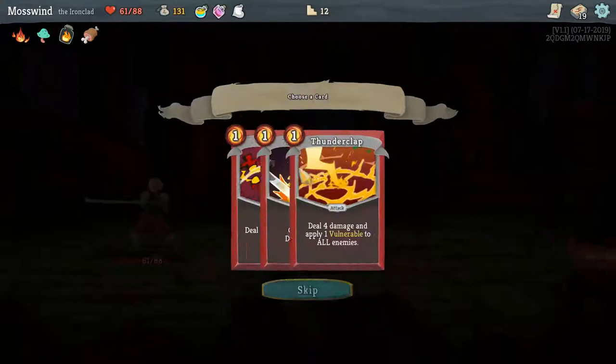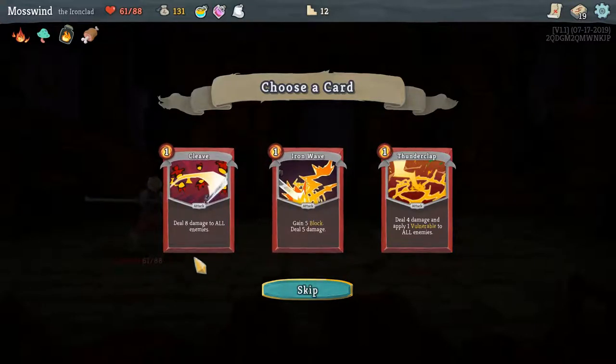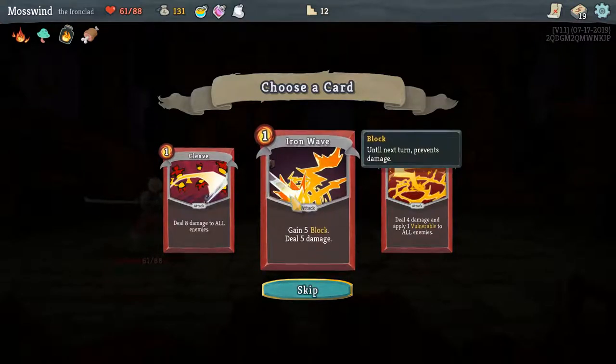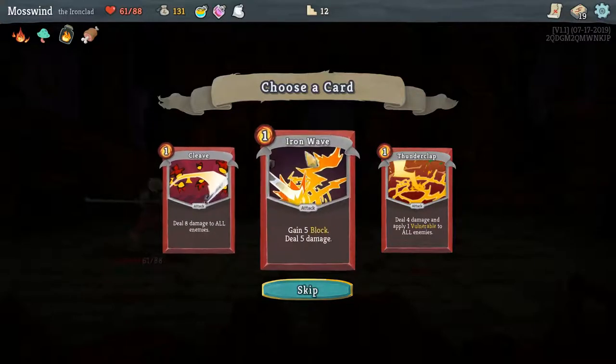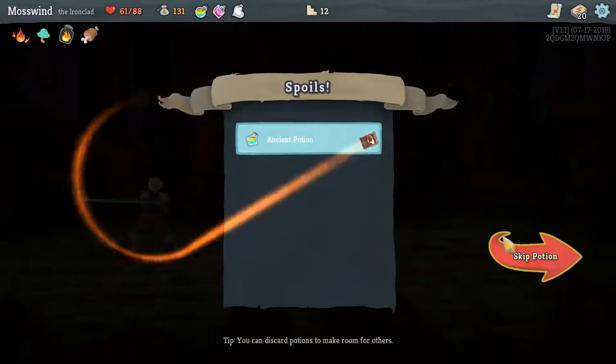I don't really care for the ancient potions, so I'm going to take Cleave here because I don't have the card right now that would make Iron Wave really cool. That card is a power card that applies to you and makes it so that every time you gain block, you deal damage. So not only would I deal 5 damage for the Iron Wave, I would also deal 3 damage for gaining block. I don't have that card right now, so Iron Wave is just okay. I'm going to take the Cleave.